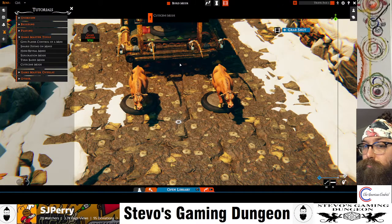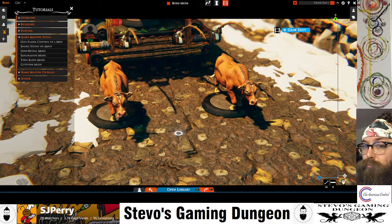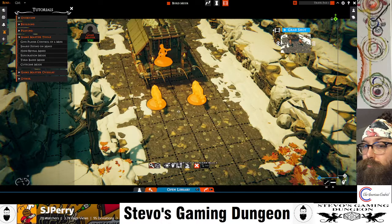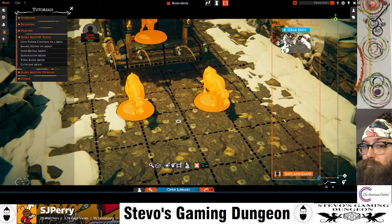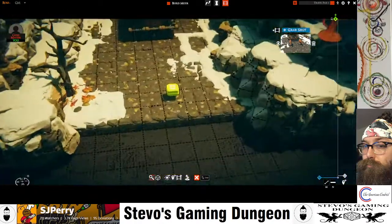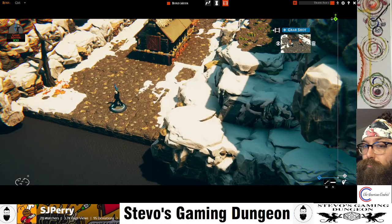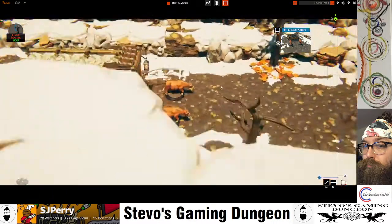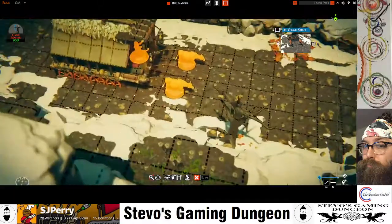Cutscene mode is something I don't use very often. Essentially, let's say I want to show these two cows — I'll grab a shot. Then I believe you hit Tab and you can place a cinematic block. For the cinematic block, you grab the shot here, then hit save and close at the bottom. When your player steps on it, it's going to show them this — it's like a trigger. You could make it so, like, there's a lever they need to pull to unlock a door, and the cinematic block shows which door the lever unlocked. That's a good way of using it.